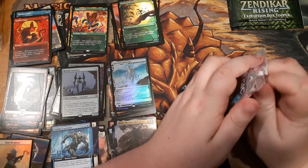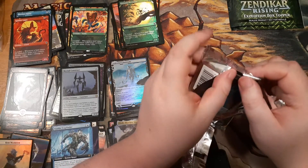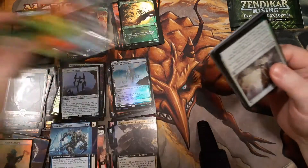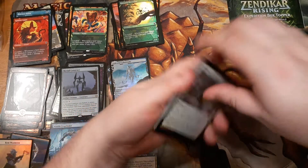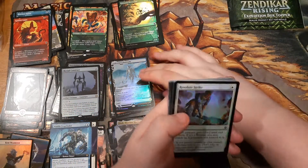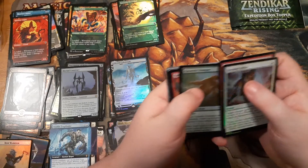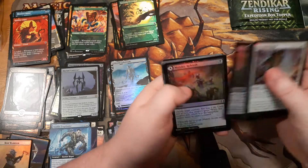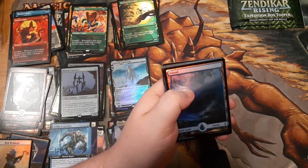Odds are against me pulling another foil expedition. I'd still really love to get a Wasteland — I'd love to get a Valakut, the Molten Pinnacle, I play Valakut in some decks. But even one foil expedition is super awesome — basically the masterpieces of this set. Buy enough expensive packs and I guess that's what you get.